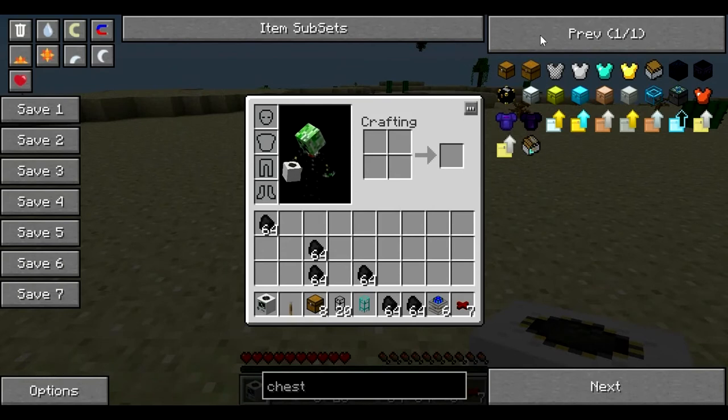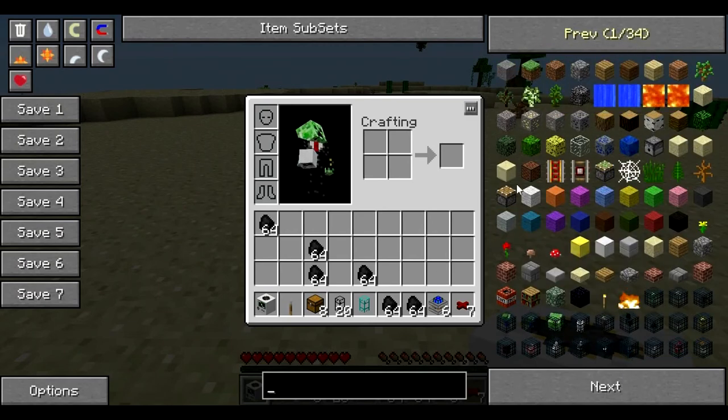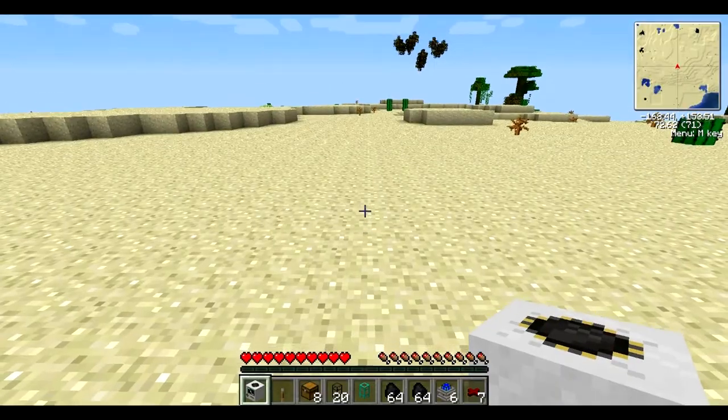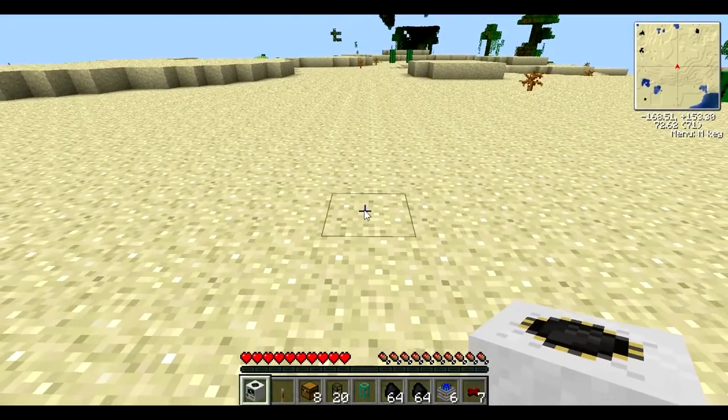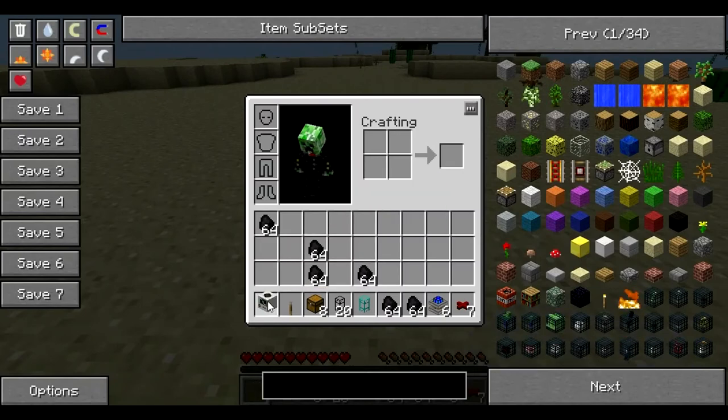So first, you're going to have to have a quarry block, lever, chests, cobblestone, cobblestone pipes, diamond pipes, coal, pumps, and insulated red wire.